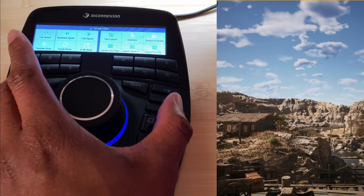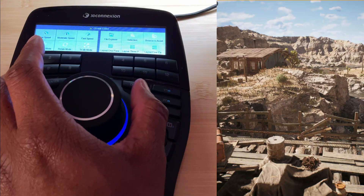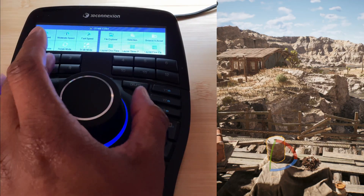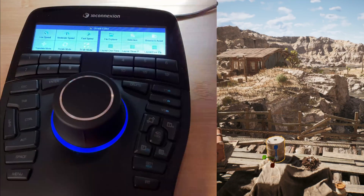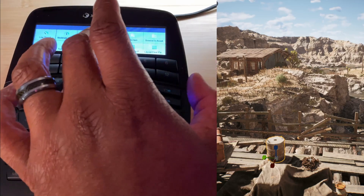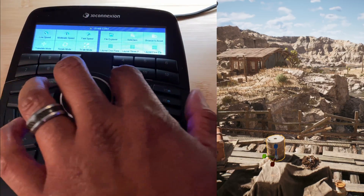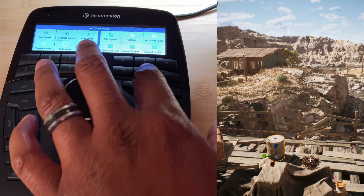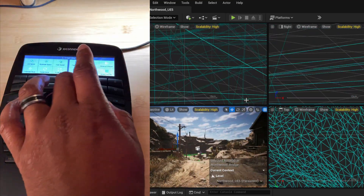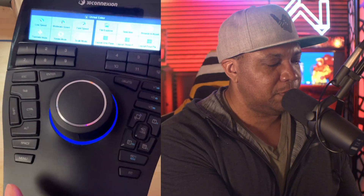Down here we also have some transform keys. You can click to get the selection tool, move over to the rotational tool — selection, rotation, and scale, easy enough. Over here I switched one out for file explorer, which I'll show you how to do. We're also able to control panels: clicking gives you a three-panel layout, then a four-panel layout, and back to a single-panel layout.